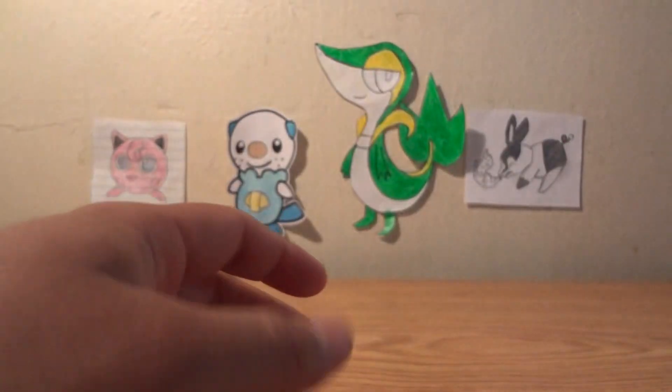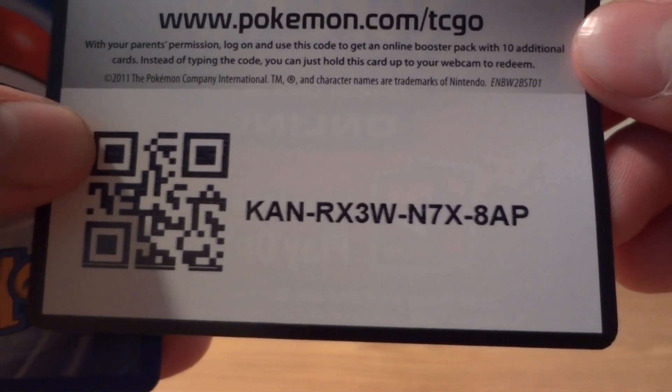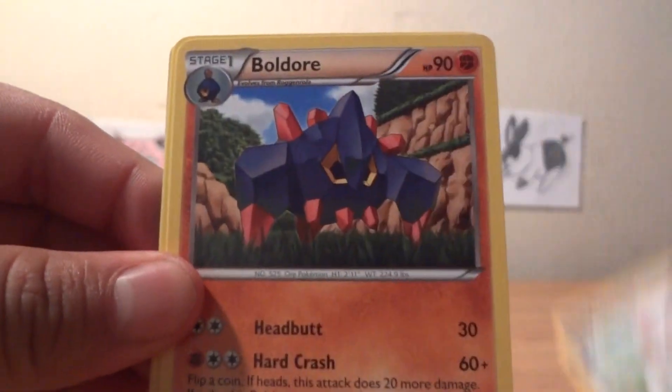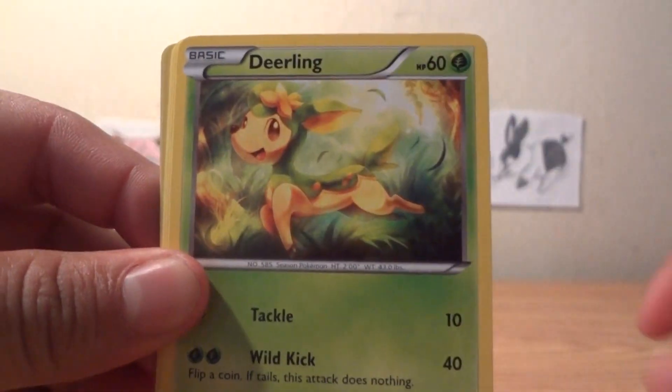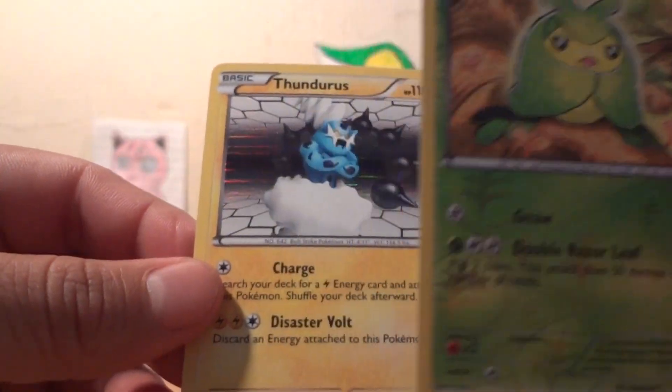Opening it up now — wish me luck! Here's a free code card to whoever gets it first. Starting off with the first pack: Cinccino, Boldore, another Boldore, Deerling, Braviary, Rufflet, Petilil — and the reverse holo is a Swadloon.